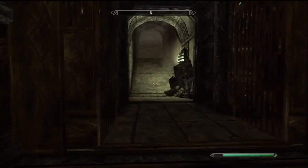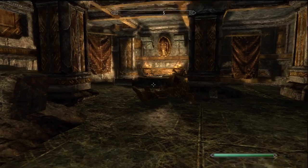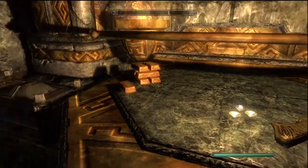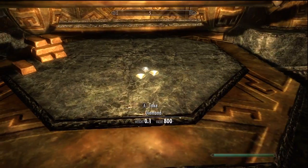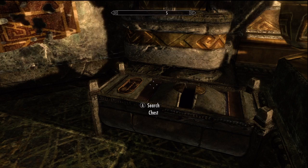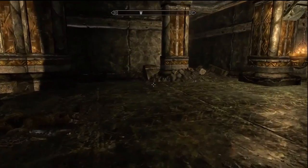Once I went through this door, it eventually leads you to the room where the treasure actually is — which is the Dwarven Black Bow of Fate. It's an amazing bow if you are an archer, and it's a black bow, not a regular golden dwarven bow.